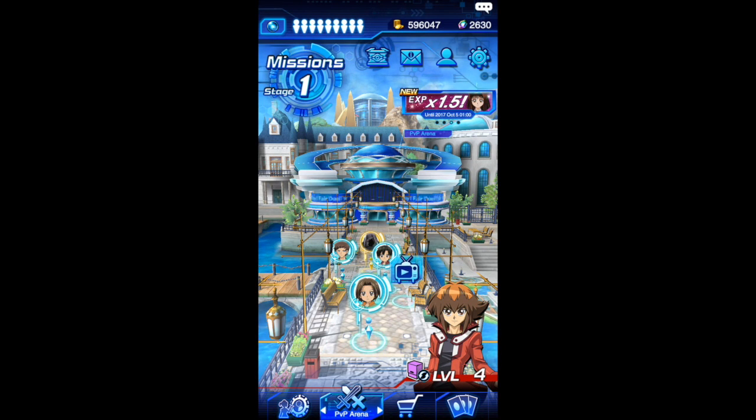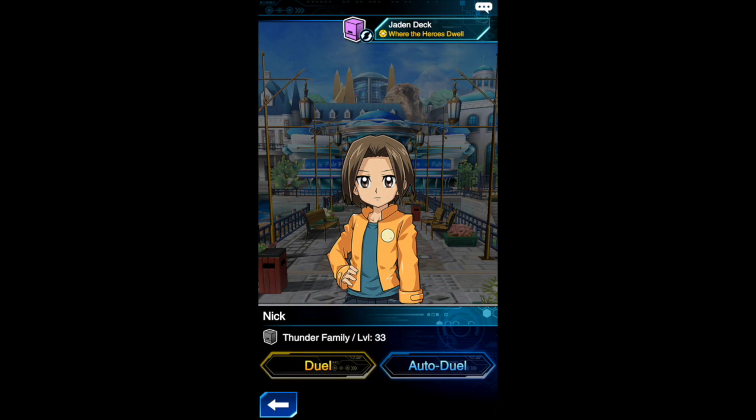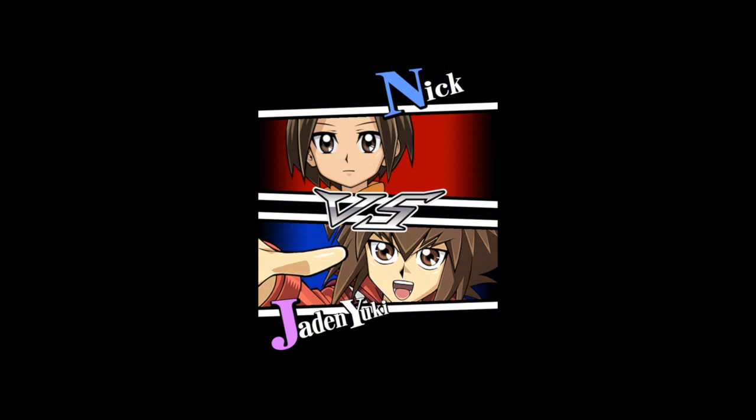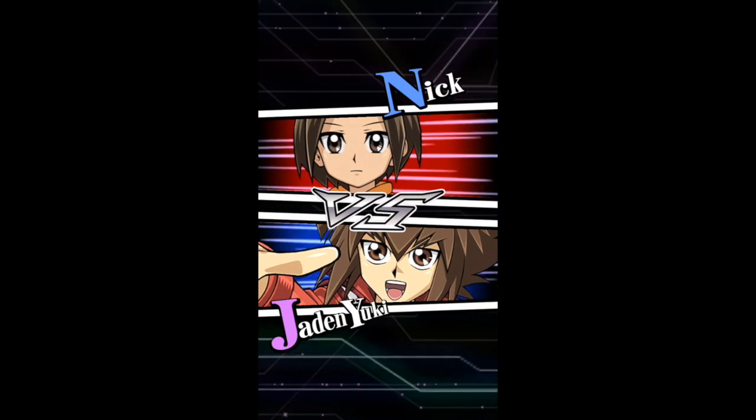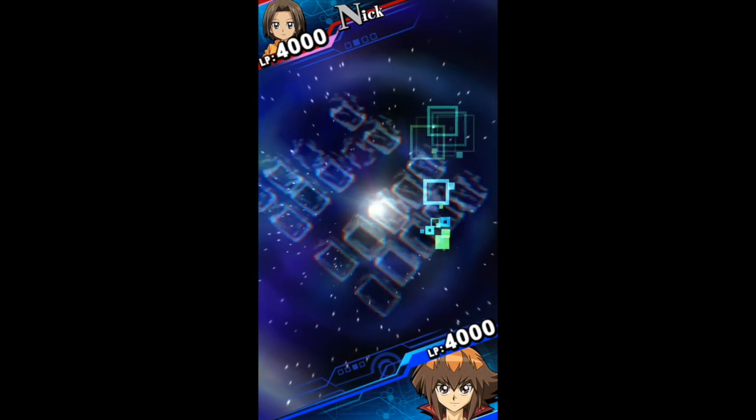To get Bastion you need to win 50 duels in GX with 0 to 1 card left in the deck, so as you can obviously tell this is really hard to do and that's gonna take you a long time. You can also get Mokuba now which is really cool — to do this you just need to win bingo twice, complete the card twice, so that's not too bad.